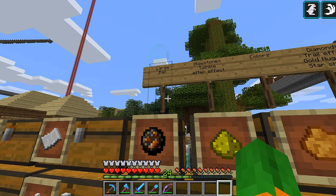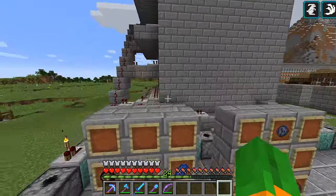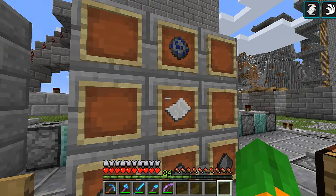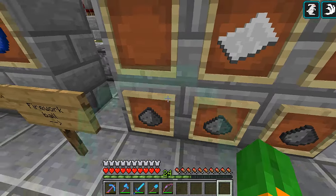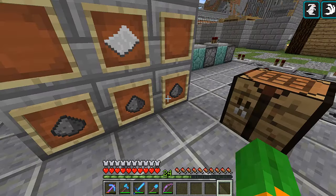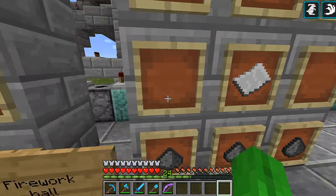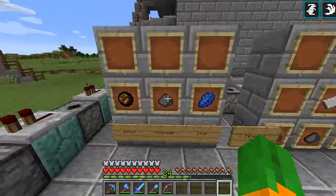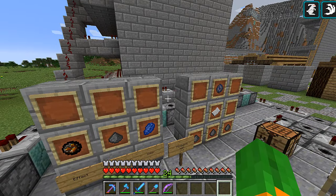Glowstone gives a twinkle after-effect, the feather gives the firework a burst - and this is in my opinion the best one - it gives a large firework instead of a small one. Then paper and gunpowder for the next recipe. Once you put a color, gunpowder, and an effect, it gives you the firework star. You put it up top and then you make the actual firework: one piece of paper and depending on how much power, one, two, or three gunpowder. Three gunpowder gives the highest power firework.